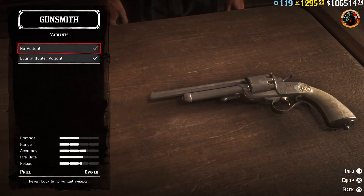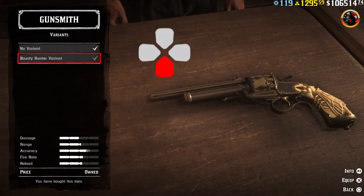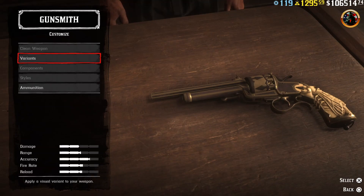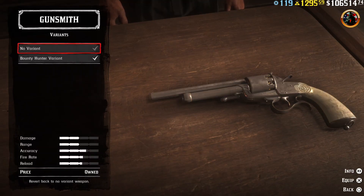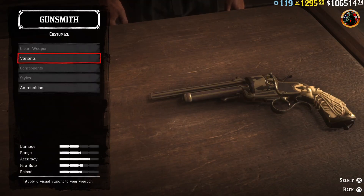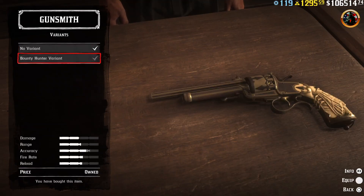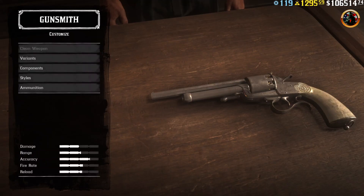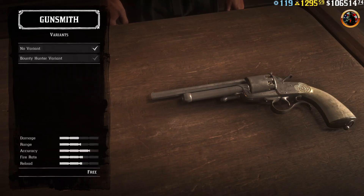After we enter the variants, press X, down, X, circle. The last combination of X and circle is pressed especially quickly. Some people press these two buttons at the same time and release sharply. I just press them very quickly — you could say I slide from X to circle.